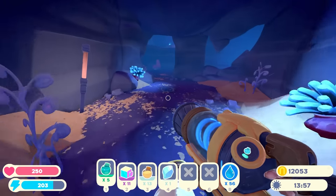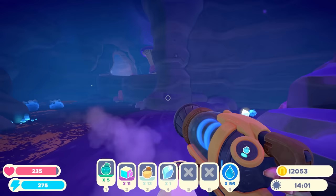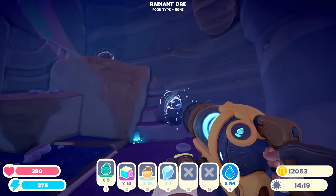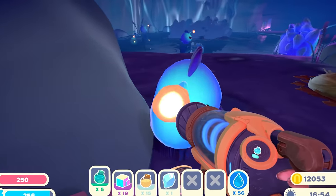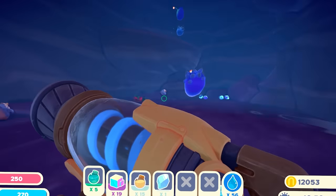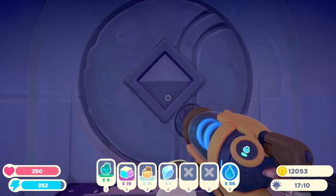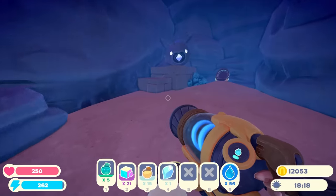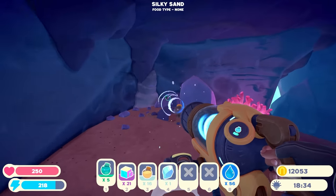We found one strange diamond and we did find it in a cave, so that seems like the place to go. Let's just go check out these caves. Got some more prismatic gems. Look at this cute little guy — I bet he knows where all the strange diamonds are. He's probably hoarding them, keeping them to himself. Stop being so selfish. Oh, a locked door. This feels like the kind of spot where they might stick a strange diamond. There's something down here — just some silky sand.